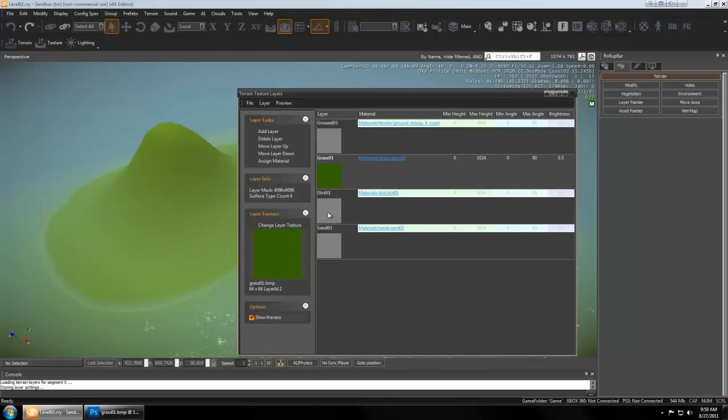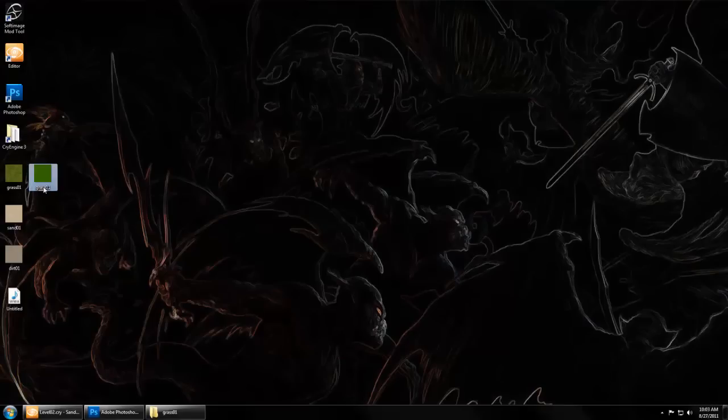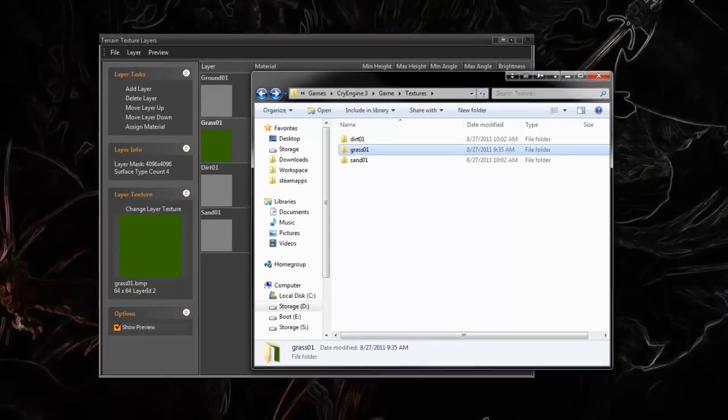Instead of setting it to gray like last time, we're just going to use a low-res bitmap of the color that we actually want to paint onto the screen. I already did this for our grass texture in Photoshop — made a 64 by 64 bitmap and dragged it into my CryEngine game textures custom grass folder. There it is alongside the DDS and the Crytiff that you created. So we'll go ahead and do this for the sand.